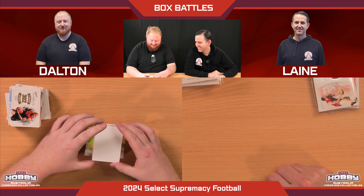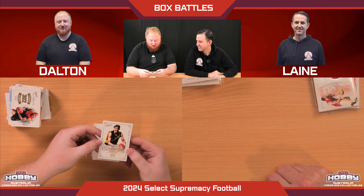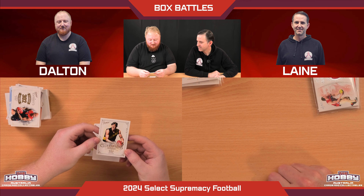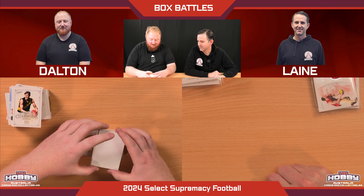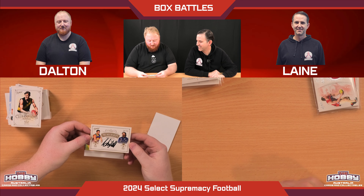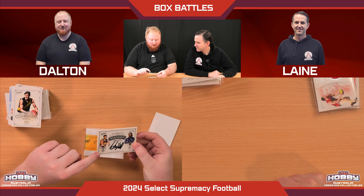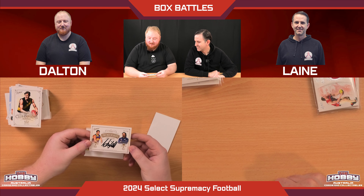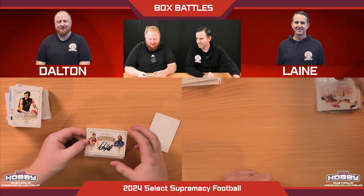Lane thinks he's winning at this point. Dalton's first auto is Royce Hart — a Richmond legend — on the Club Greats card. Then finally, Dalton's big card: it looks like a dual, but it's a player-coach card featuring Chris Scott. A Premiership card. Not sure Lane quite likes him after beating Geelong in 2011, but it's still quite a nice card. We'll take it.